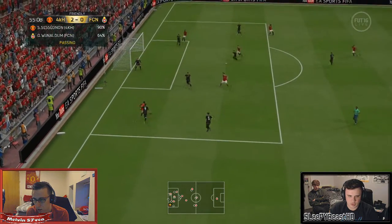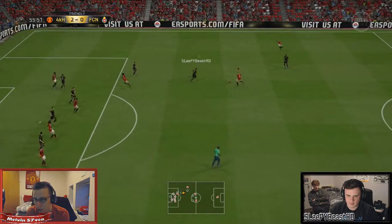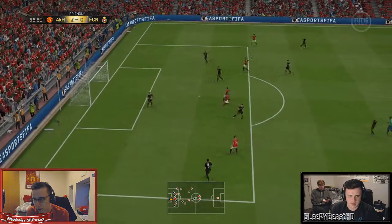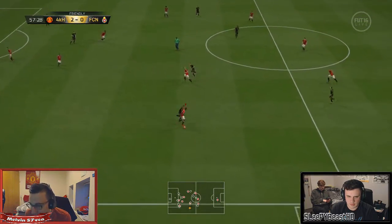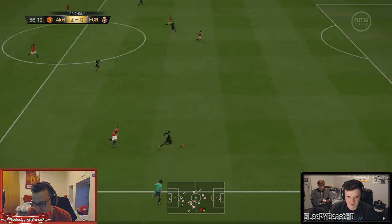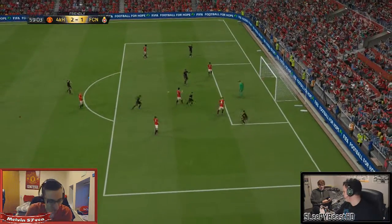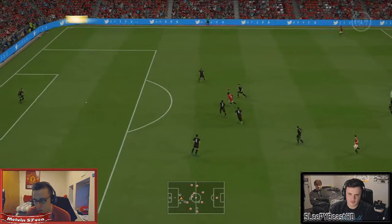My players are just too slow — they haven't got the agility. I hate chops on this game, they're like the worst skill moves ever. There was an unnecessary dive from him there. Oh, he's still got it — my players are just too slow. That was Wijnaldum as well — probably your best player. Oh, Redmond's got some serious pace.